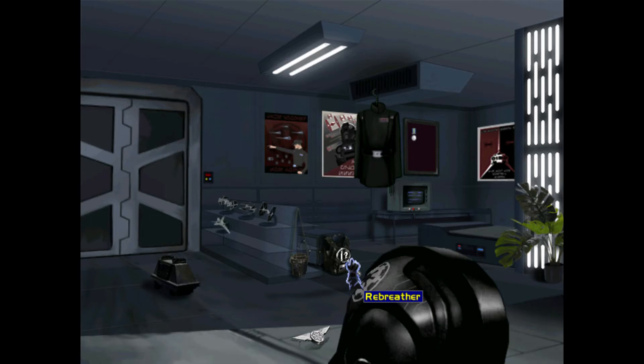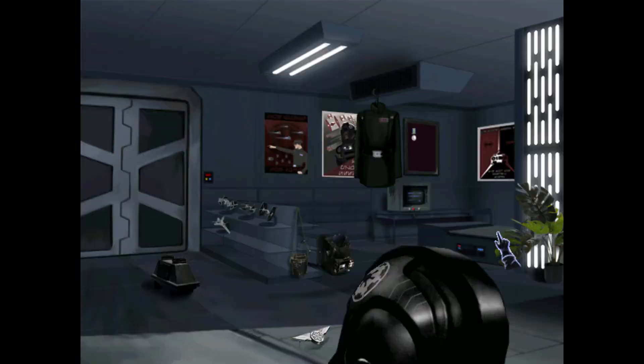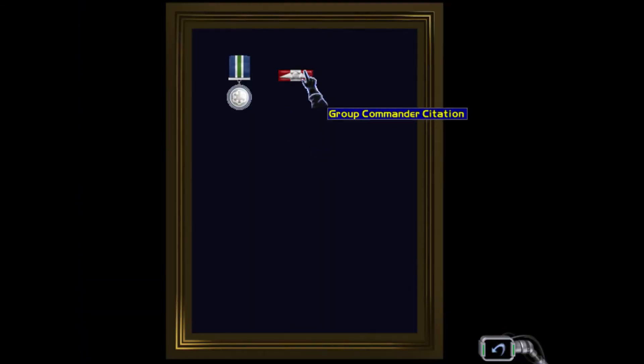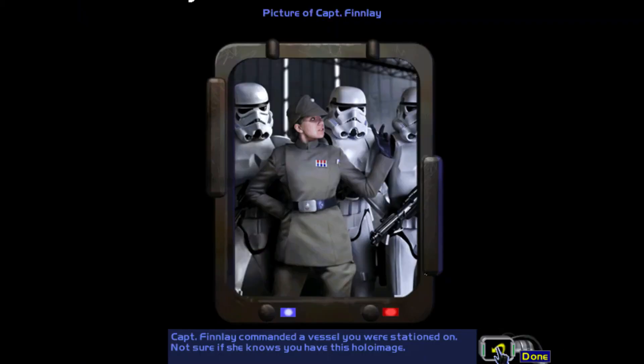In the next battle we get the rebreather. Then we get an Empire ring — I need to fix that text, it's wrong. Next we get another battle group commander citation.